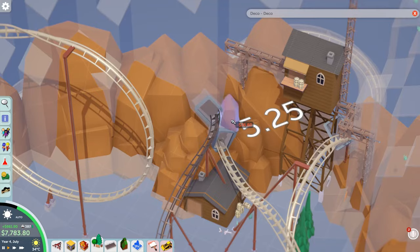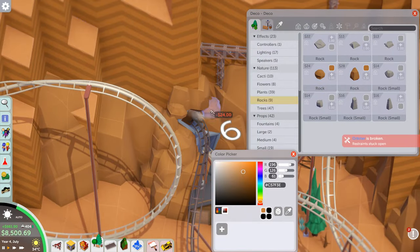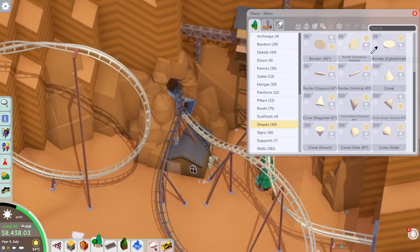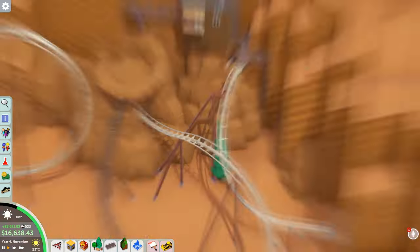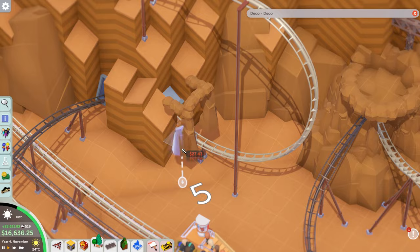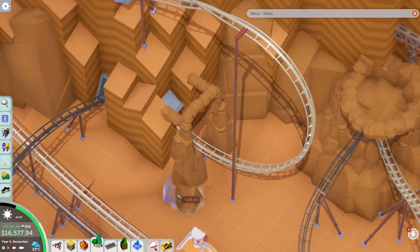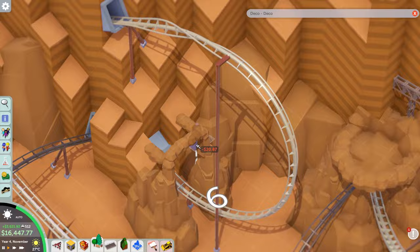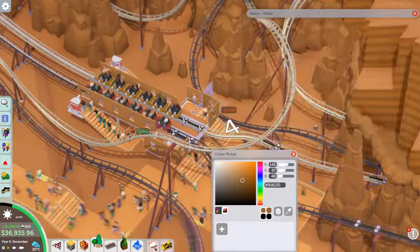Making sure the dueling coasters have synchronized elements - including a high-five type element where two banked tracks face towards each other. That was tricky to achieve especially weaving in and out of the mine train already in place. Then finding the way back to the brake run after using so much room on these three coasters. The rock work is going in around this area to hide ugly tunnels, using several different types of rocks to make everything fit together.